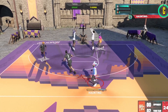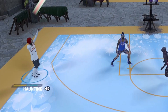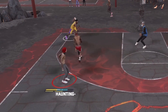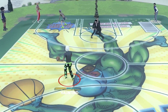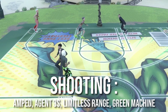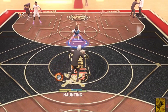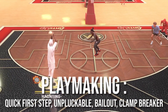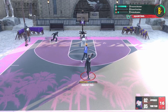When it comes to playmaking badges, I'm gonna pop up the ones I use and really like — the must-haves. If you're making a new build and wondering what badges you need before you hit the park: you need Limitless Takeoff on Silver for finishing. For shooting, you need Green Machine, Amped, Limitless Range, and Agent Threes. If you got those four badges, you should be able to hit any type of shot.